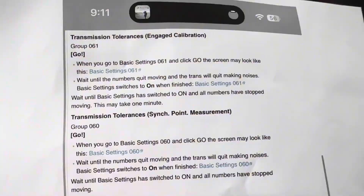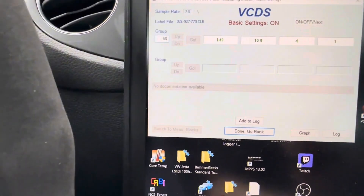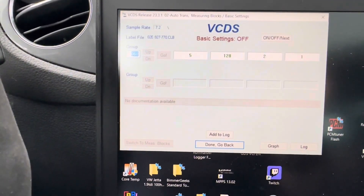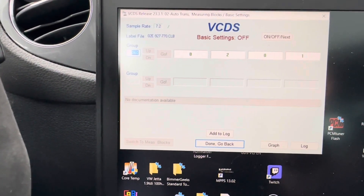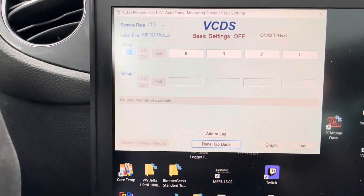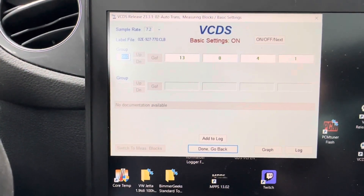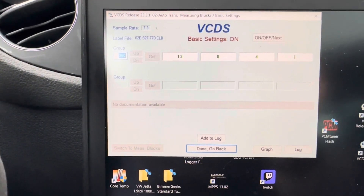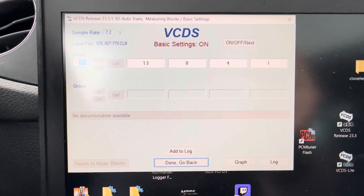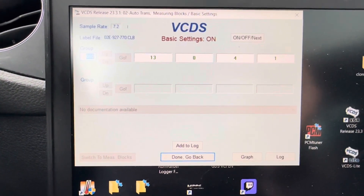Next one is group 60. Go back, type in 60, hit enter — that pulls it up. Hit go and you can hear it doing its thing again. You can feel it banging through the gears. Once all the numbers stop moving, you're good to move to the next one — about 30 seconds of waiting.